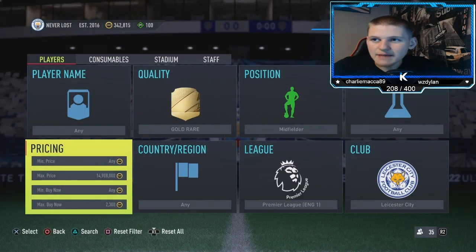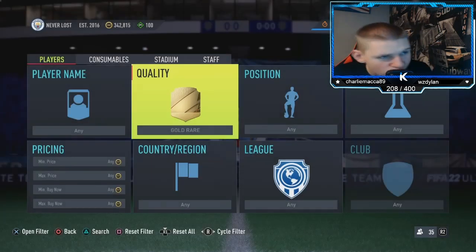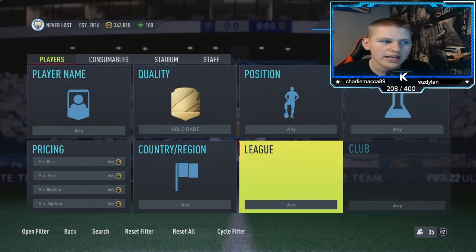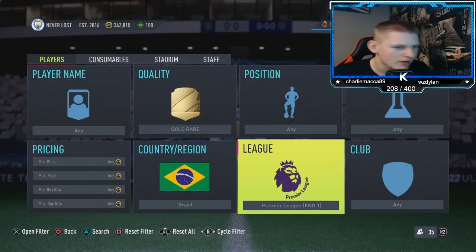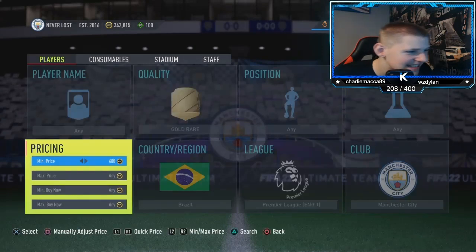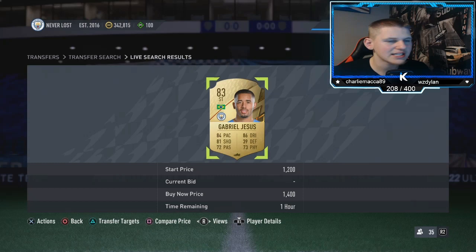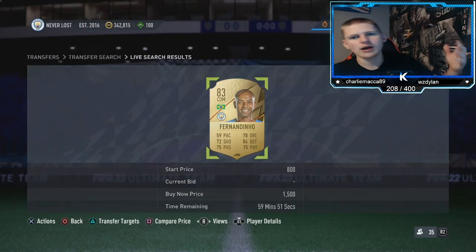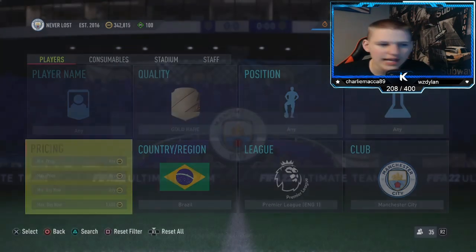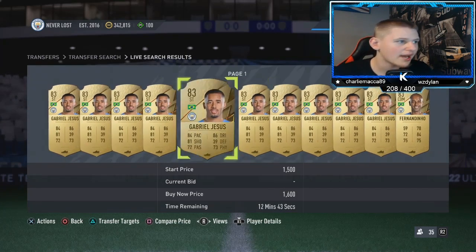Jumping into one of my favorite methods — it's a bit cheaper. Go down to gold rare, position any, chem style any, nation Brazil, league Premier League, club Manchester City. These were a little cheaper a couple of days ago but have gone up a bit because of that new 85-plus pack.